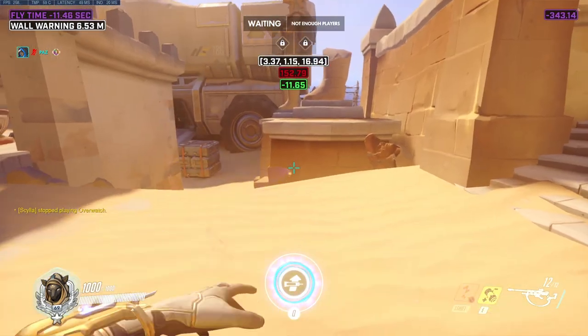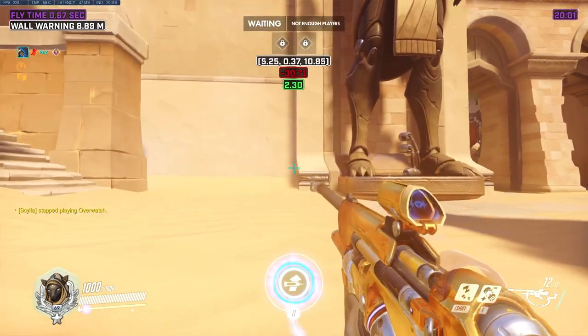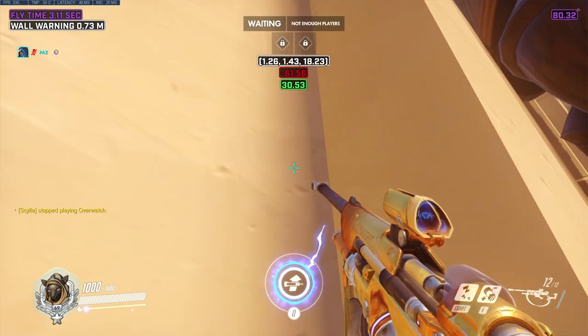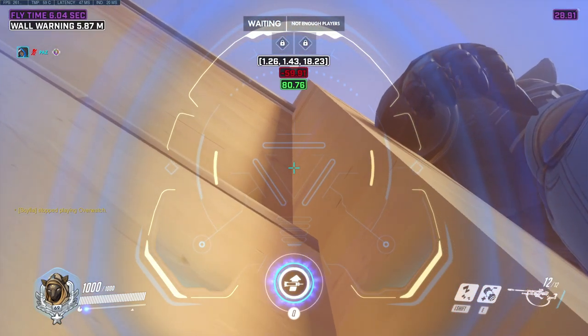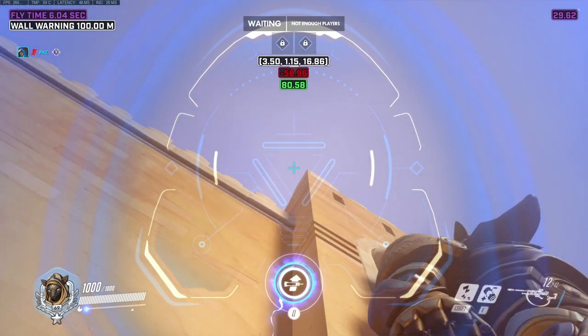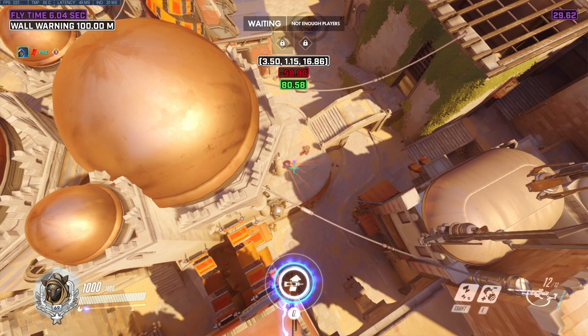For this nade, you are going to want to lodge yourself into this corner. Then aim where you see the two brown dirt stains connect on the corner of the wall. From there, walk backwards until your reticle is at the same level as the top corner of the wall. This nade does take about 6 seconds to land.